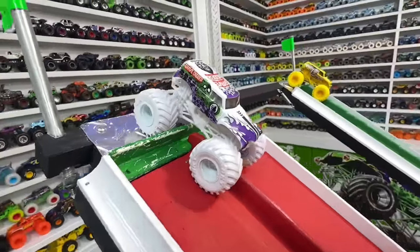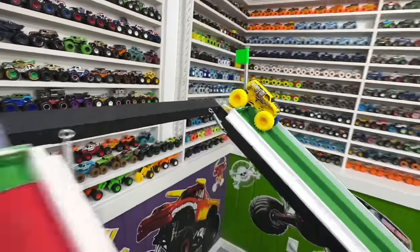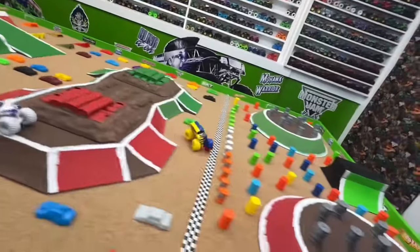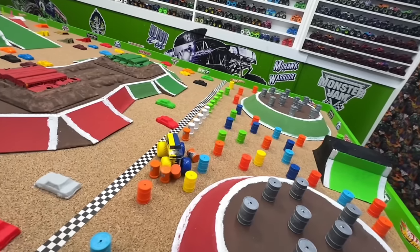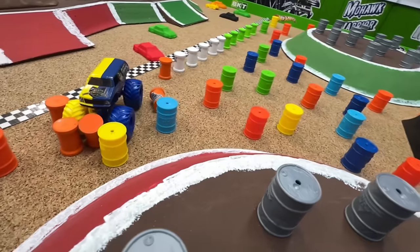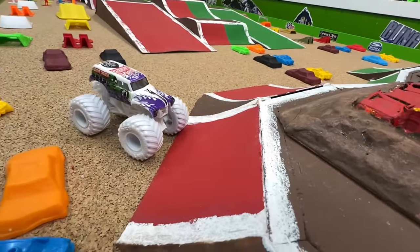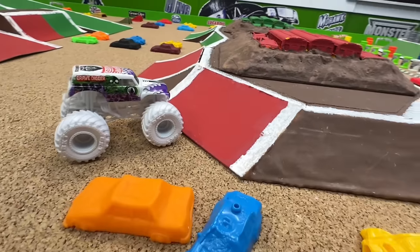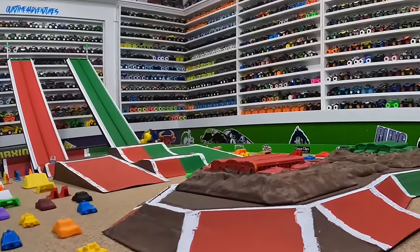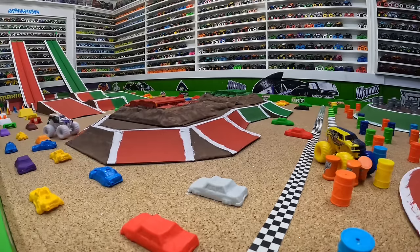Up first, we have the white Grave Digger in the red lane taking on the split color Bounty Hunter in the green lane. Green flag, here we go! Bounty Hunter and Grave Digger coming down into that first jump, big air from both trucks. Grave Digger goes off to the side, hits the jump and the crush cars. Bounty Hunter hits the crush cars but makes it to the line and takes out some barrels. Grave Digger just couldn't stay on track and didn't have enough power to make it over those crush cars.